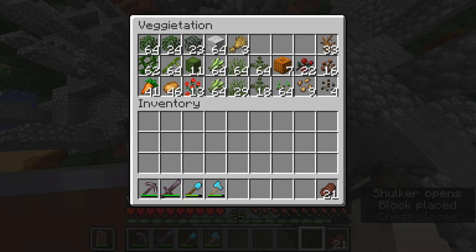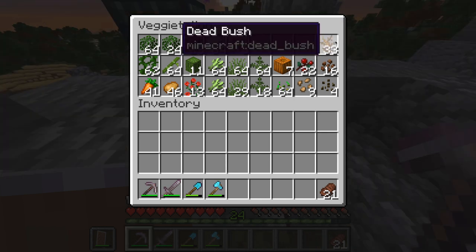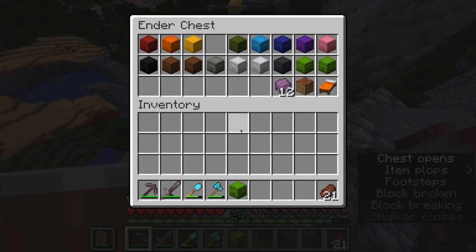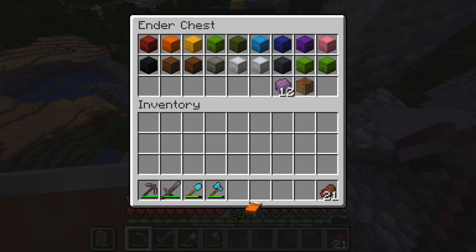Next up is the vegetation chest, or as I like to call it, vegetation. This has a few leaves and all sorts of shrubbery and bushes — dead bushes, sweet berries, a bunch of seeds, and a couple other things. That's always nice to have if you want to start a little mini farm, or you never know when you're going to need something.